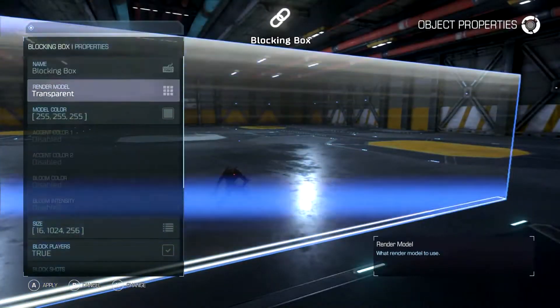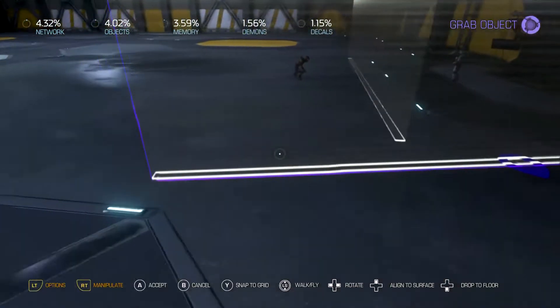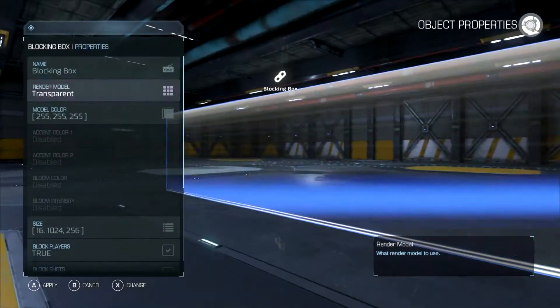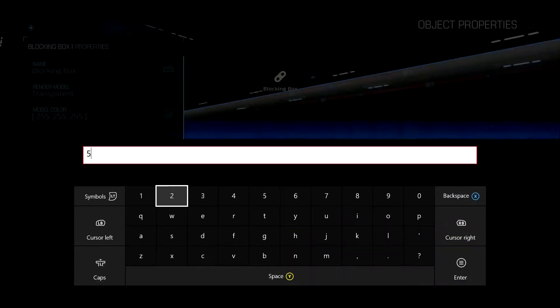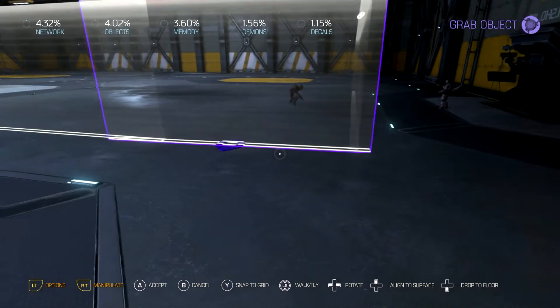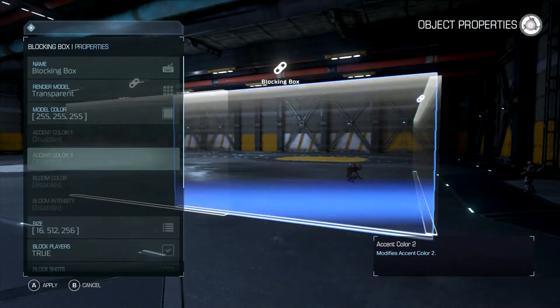Now what you can do is set up a whole perimeter. We'll make this one a little bit smaller, then set up another little wall here, but we're going to make this one invisible.